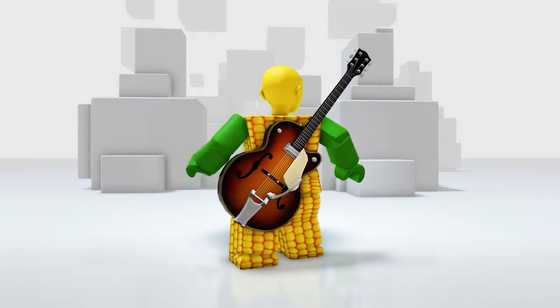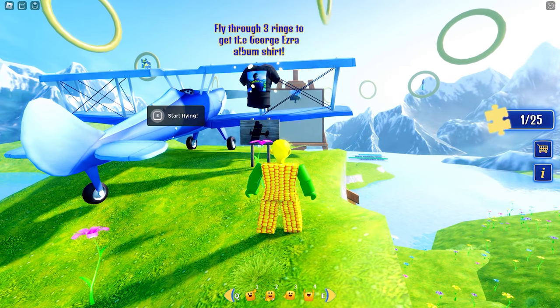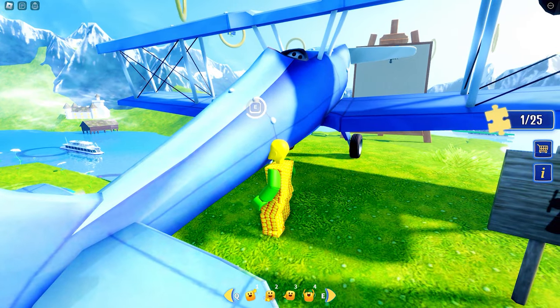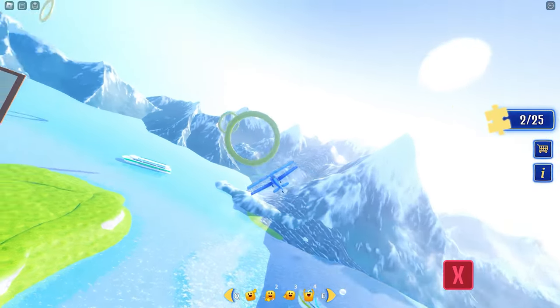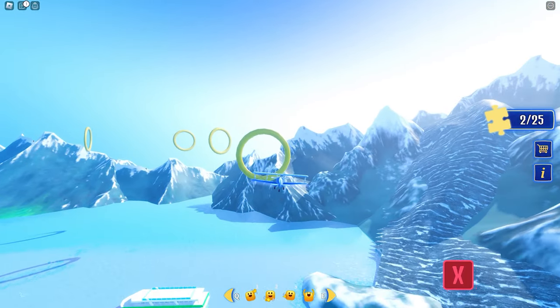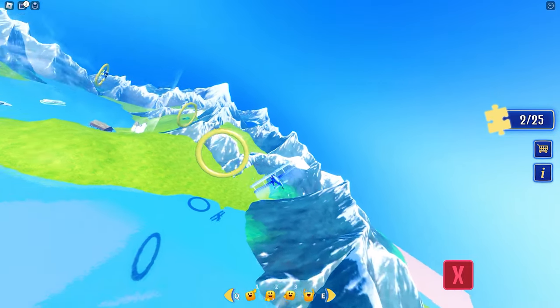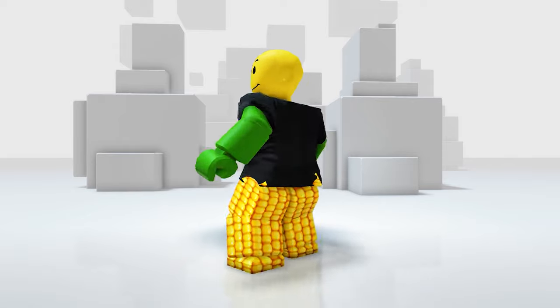Our next item is the album shirt. To get it, you need to ride a plane going to the rings and fly through them three times. Once you do, you'll receive the 3D shirt. We did it! Now let's see what it looks like — it fits perfectly.